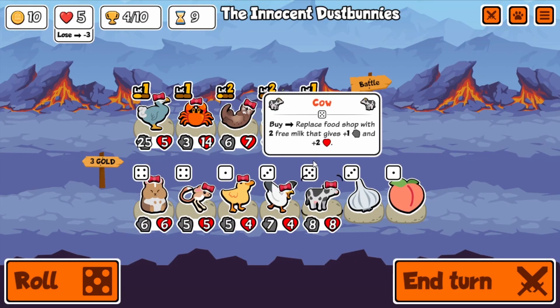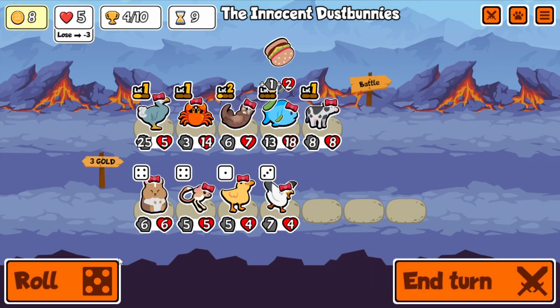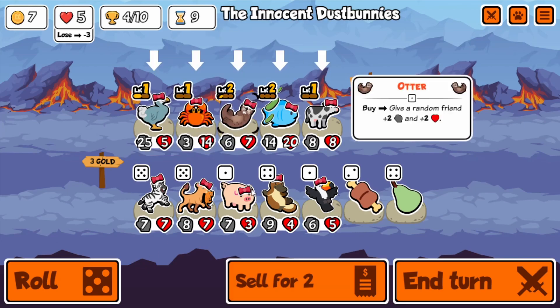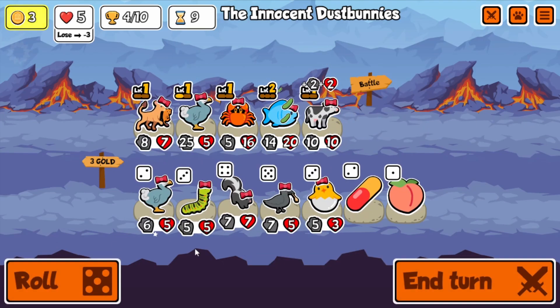Hey everyone, in this video — you probably stopped for the thumbnail — I got a lot of lionesses, and they are very good. Whenever you end the turn, it gives all current and future shop pets plus two, plus two. So it's basically a better can every turn when you have one.